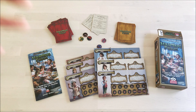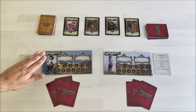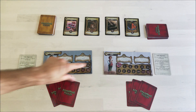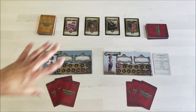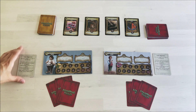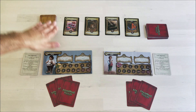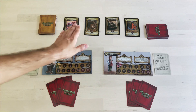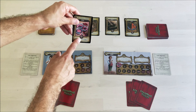Over here we've got an example set up for two players. We have two characters — in this case Milo Grub and Hamfast Two-Foot. We have the dishes set up and everything is ready to go. Over here we have all the dish cards, which we lay four of in front of us. You will notice that each card has a value.